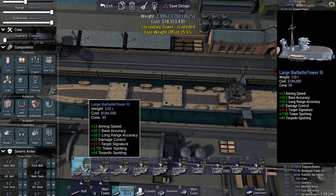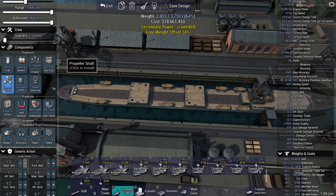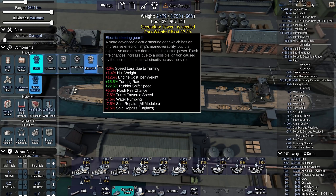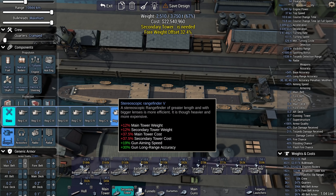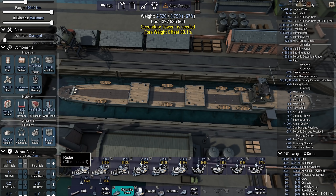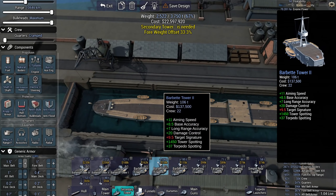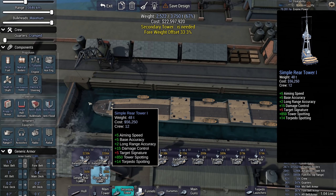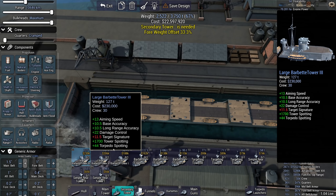As far as firepower, this thing has a lot and it can get that firepower to the target in a very short amount of time — at 37 knots. These guns, 21 of them, which is more than a light cruiser usually has, can fire out to 11 kilometers and reload every 10 seconds. That is the first class. On to the next.